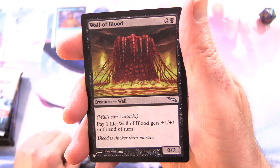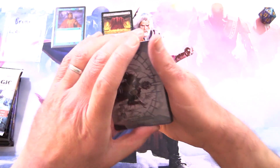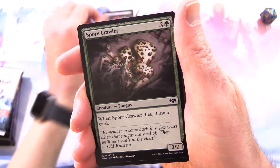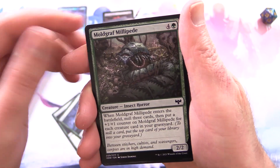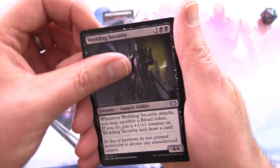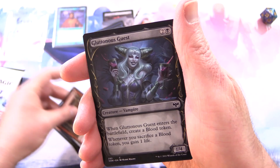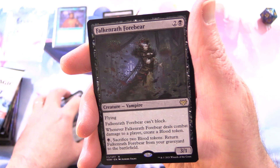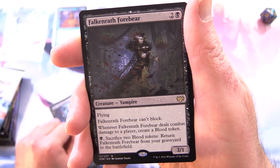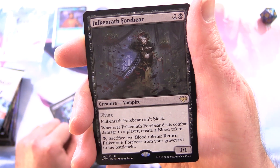Right off the bat — is that a list pull? It is indeed. We have Wall of Blood — delightful, I don't think I've ever seen that card. We also have a Cemetery Gatekeeper and an island. Flipping through: Spore Crawler, Mulch, Moldgraf Millipede, Witch's Web, Groom's Finery, Bride's Gown, Wedding Security, Wary Prisoner. On the other side: Wrathful Jailbreaker and Gluttonous Guest Showcase. The rare creature is Falconwrath Forbear — a 3/1 vampire for 3 with flying. It can't block, and whenever it deals combat damage to a player, create a blood token. Pay black, sacrifice 2 blood tokens and you get to return Falconwrath Forbear from your graveyard to the battlefield. We also got a foil Toxic Scorpion.